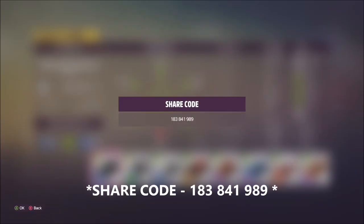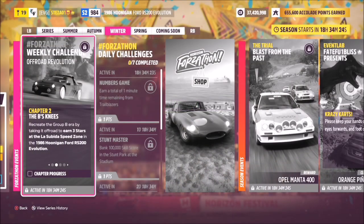I've created a tune for you guys to use — it's called Allround S2. The share code is 183 841 909, and this should hopefully make the challenges go a bit quicker.